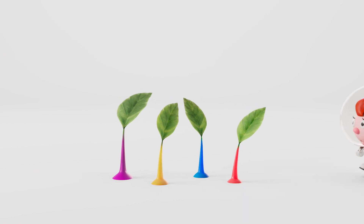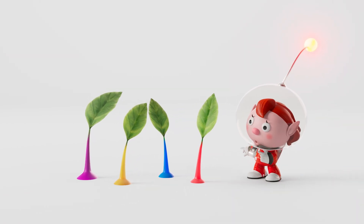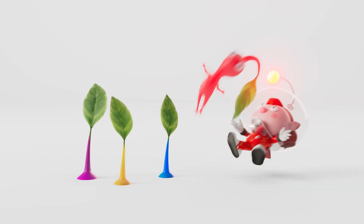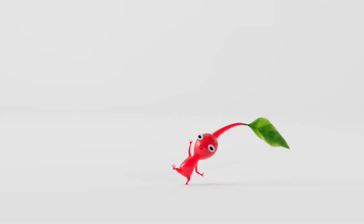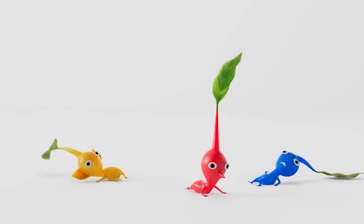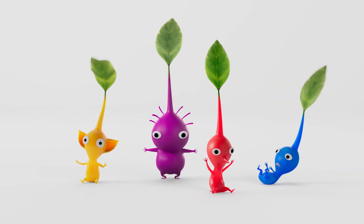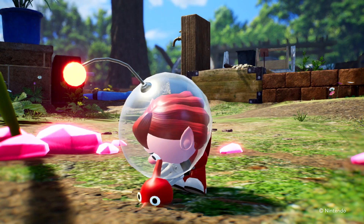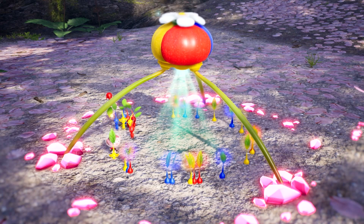See those plant-like things sprouting from the ground? Yep, they're Pikmin! Pluck one out of the ground, and it'll come to life! The more Pikmin you pluck, the more you'll have! Just like that!